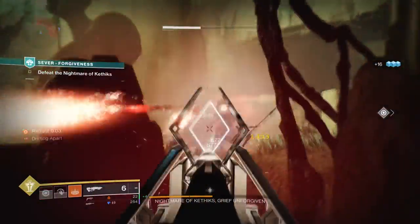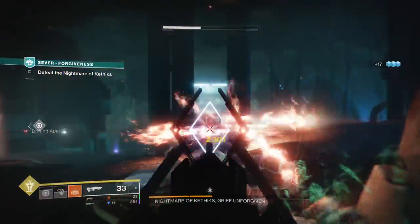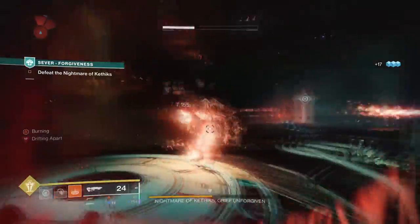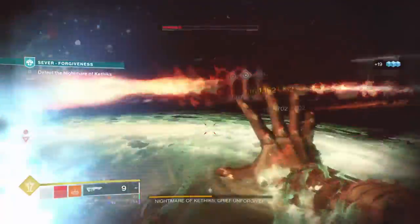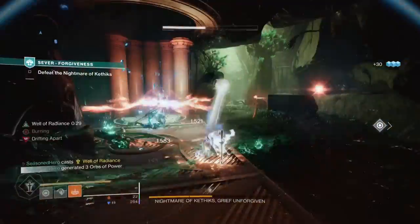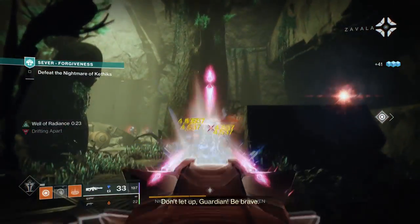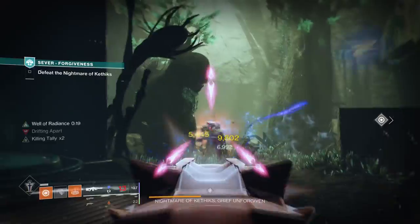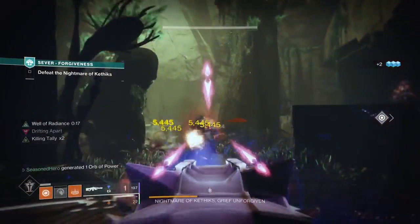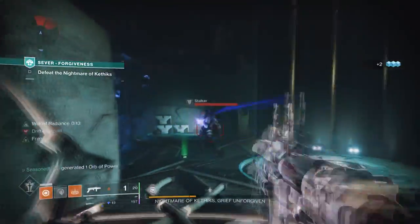Similar to our last build, we should aim for maximizing our abilities for longer lasting effect on the field and then further enhance it with additional weapons and perks that best fit the setup. As scorched damage is pretty lengthy, we are on the right path in terms of lasting effects on the field. The only issue is that our effect goes into action straight away and will disappear after a few seconds, while Stasis turrets can last for a good minute or so — although this shouldn't put you off trying it first.